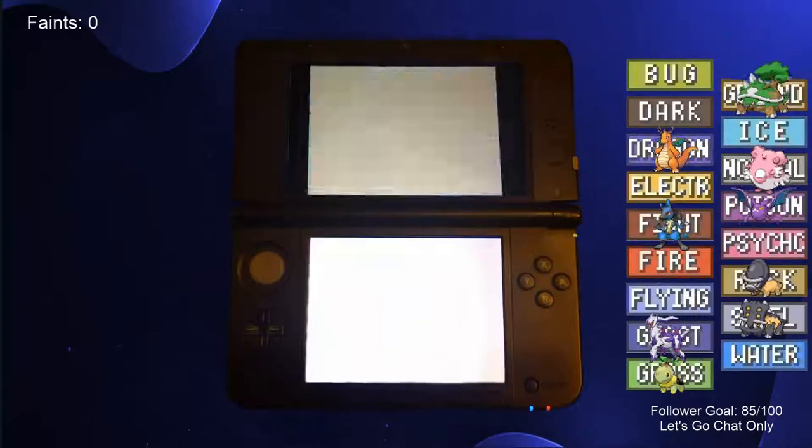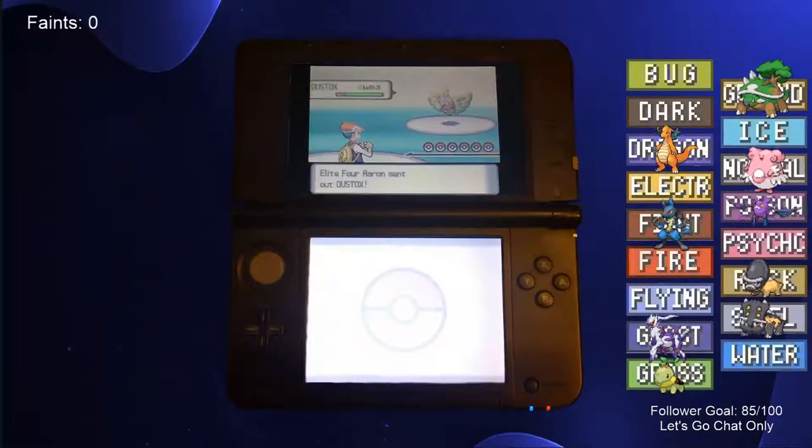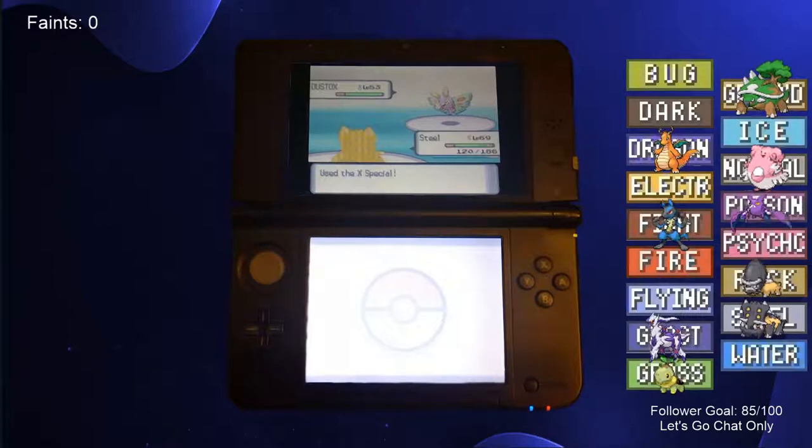The first Elite Four battle was with Aaron, the Bug-type user. He led with his Dustox, which was completely walled by our Bastiodon. We boosted our stats, then took out Dustox, Heracross, and Beautifly with Flamethrower, Vespiquen with Ancient Power, and Drapion with Earthquake.